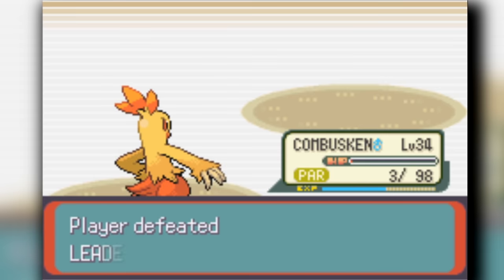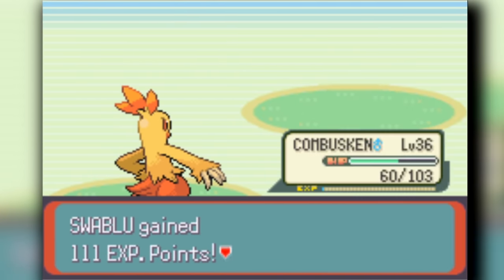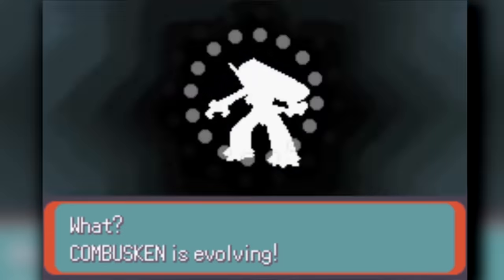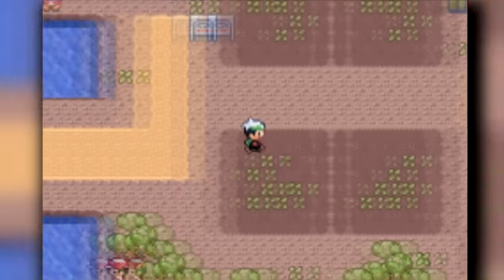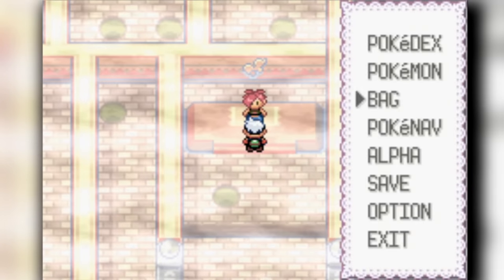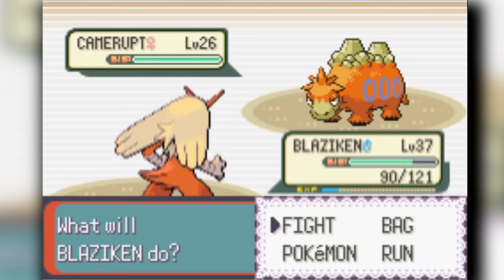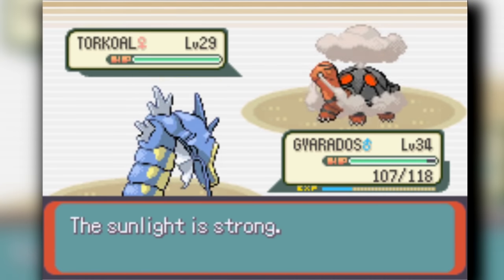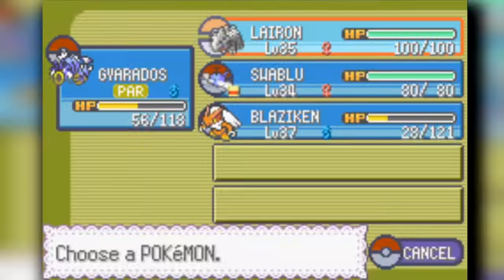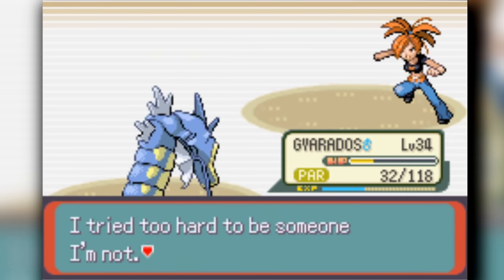We eventually evolve our Blaziken all the way up and catch a Swablu, which will be useful as a Flying type. Since we're at a pretty high level for where we are in the game, gym battles aren't too hard — but we're still using Struggle as the only move. We lose to Flannery once but come back and stomp her. Gyarados finishes off Torkoal very easily and we move on.